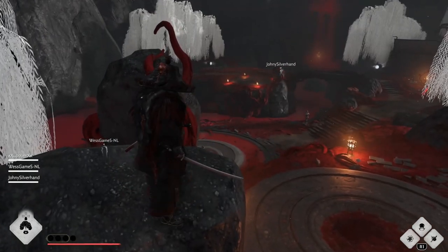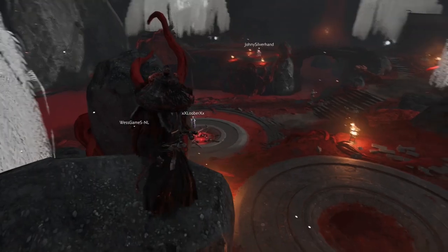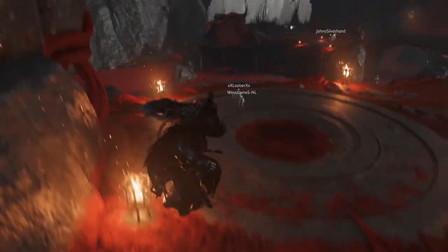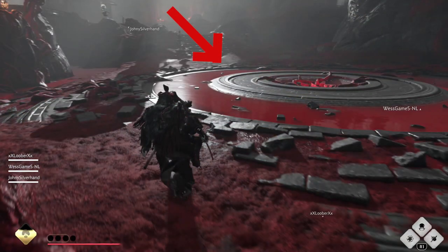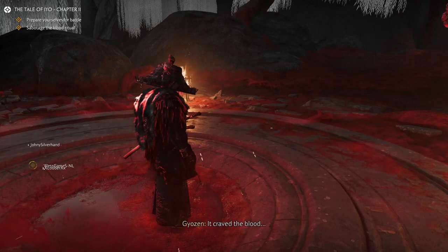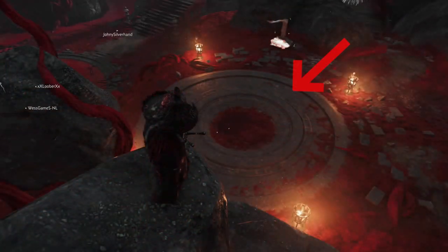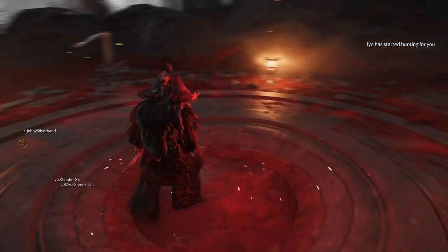The blood ritual section in Chapter Two requires a lot of coordination and communication — and I mean a lot. The first thing to understand is the corruption mechanic. You get corrupted by standing in the large red circle at the center of the map after the ritual has started. Each person can only get nine corruption at a time, and at ten you automatically fail. To get rid of corruption, you have to go up to one of the two blood pools and stay in there long enough to drain it away.